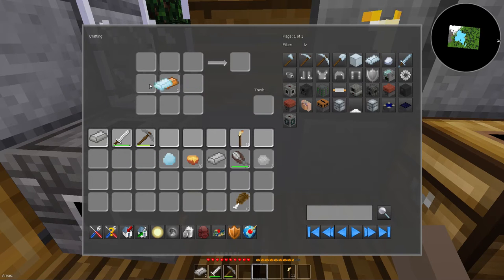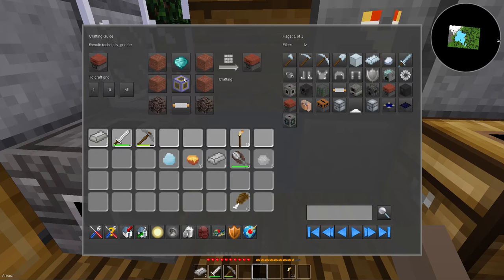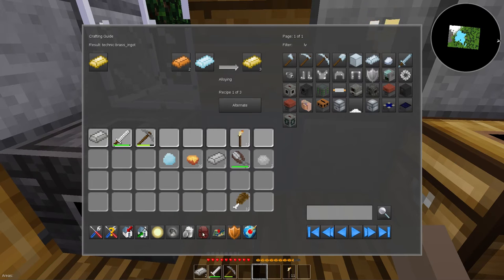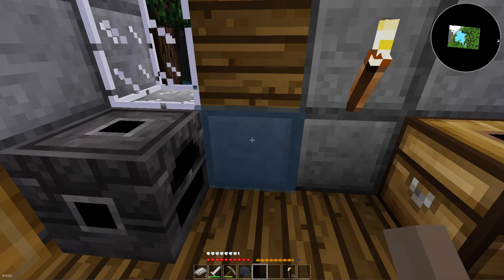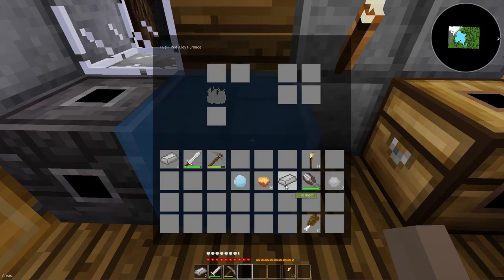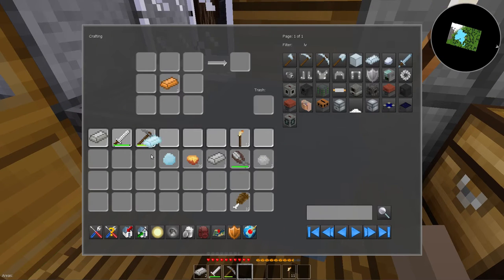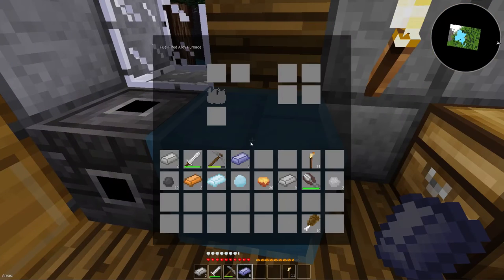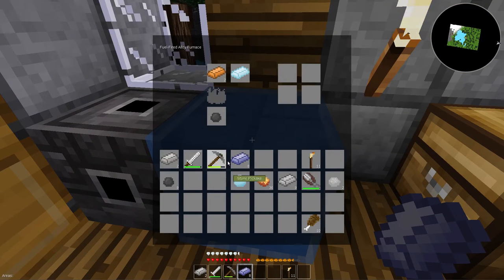Take this. Do we have to alloy it? Do I already have the alloy furnace? I think I do – fuel flared alloy furnace. Go ahead and place that there. Grab those, grab a chunk of that. Let's alloy this up. Three brass ingots – okay.